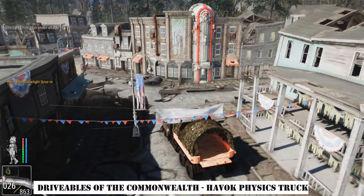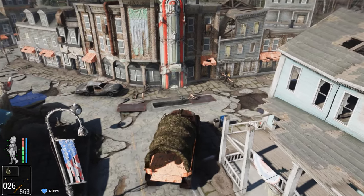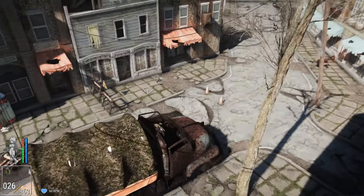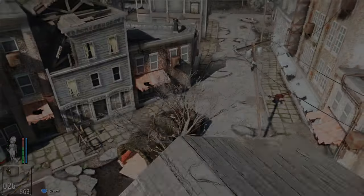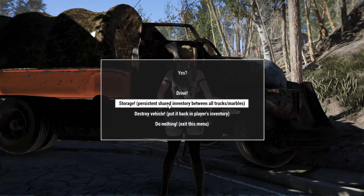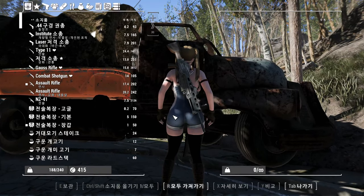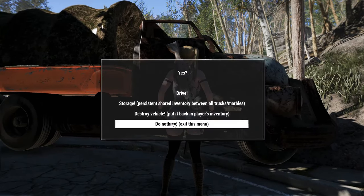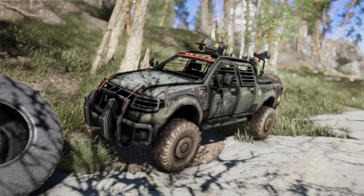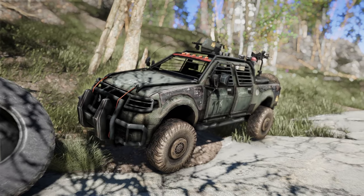Next, we have the Drivables of the Commonwealth Havoc Physics Truck. This mod adds drivable trucks controlled by Havoc Physics. You can also load objects or items into the rear cargo bed. While it's not a strict recommendation, it's worth noting that the release of a drivable vehicle mod in a Bethesda game — especially one without drivable vehicles by default — is quite noteworthy. Who knows? We might see even cooler vehicle designs based on this in the future.